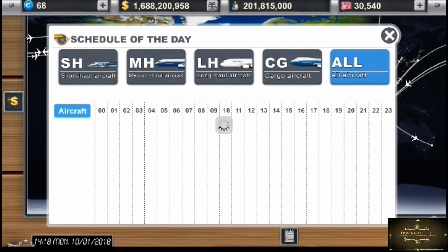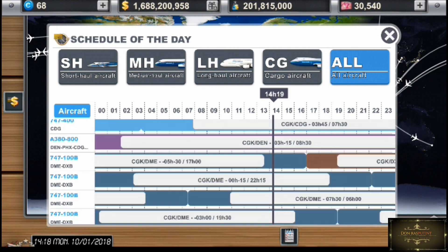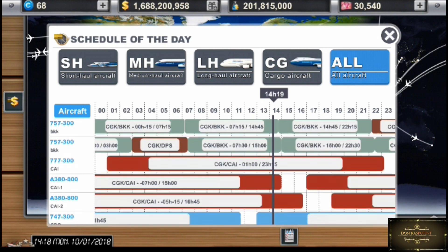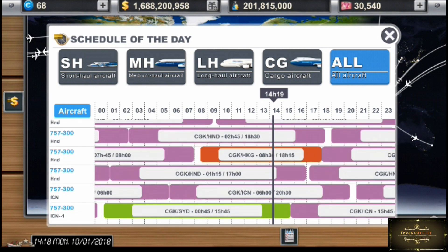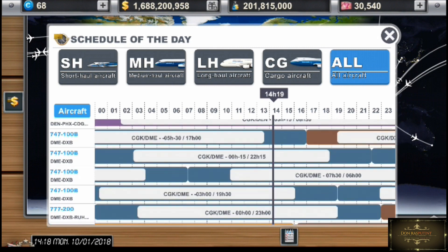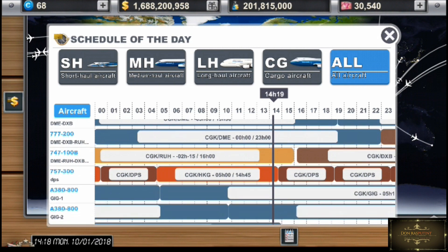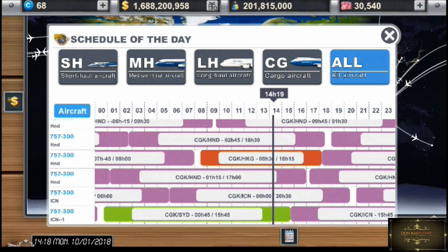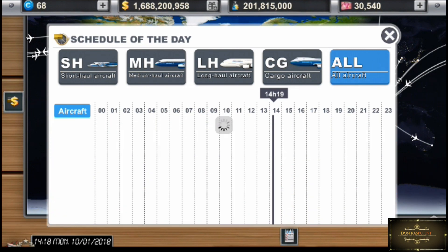Itu untuk network management. Kemudian ada schedule of the day. Kalau schedule of the day, ini hanya schedule yang kita punya dalam satu hari. Alhamdulillah semua kapal gue ada rute penerbangan semuanya, meskipun gak padat semua, ada yang bolong-bolong.